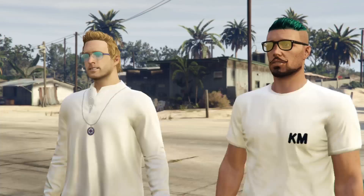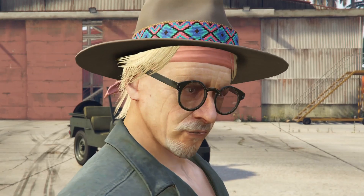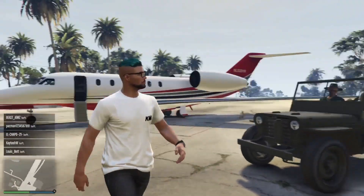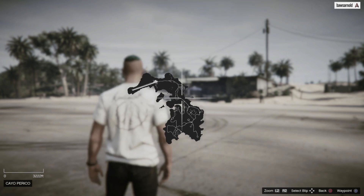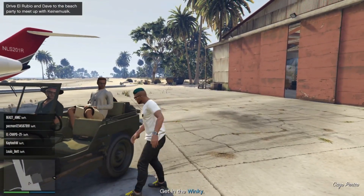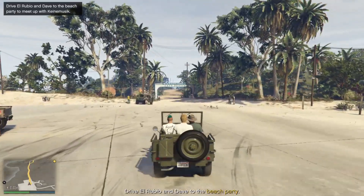You get on the plane, arrive at the island with a bunch of celebrities and English Dave, meet with El Rubio, and Dave acts as a tour guide. I'm glad the submarine is only 2.2 million so a lot of people can buy it. After about 10 minutes of cutscenes you can finally play yourself. The first thing I did was open the map and look at the island layout — and we also get to drive the Winky, which is awesome.